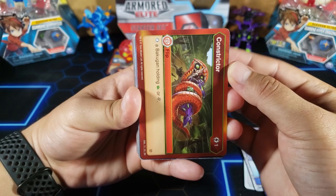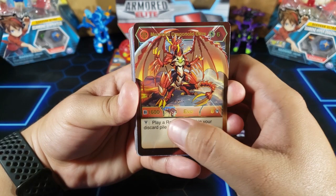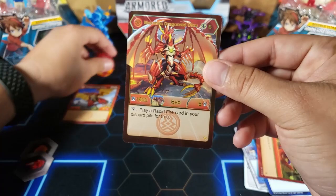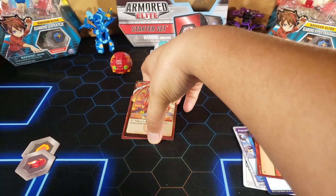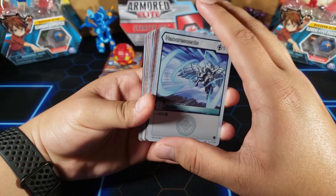Then we have flip cards — these will only be used when you're taking damage, so you cannot play these from your hand. We also have evils. You can tell a card is an evil by its label, and it shows which Bakugan it evols from. For instance, this is Dragonoid Ultra — you pay six energy to evil into Dragonoid Ultra Maximus. The evil card goes on top of the character card with new stats; you no longer look at the old stats.